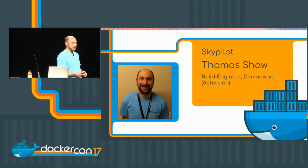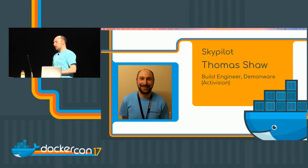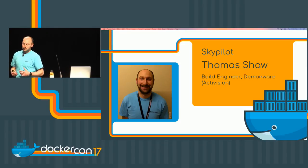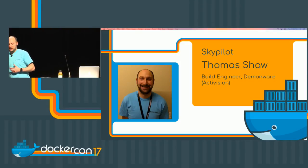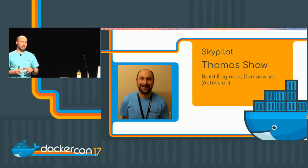My name's Thomas Shaw. I've been a build engineer for five years at Daemonware. Daemonware is a small studio owned by Activision, who bought us in 2007. The plan was that all the network middleware Activision required for studios would go through Daemonware. Whenever a studio would be publishing a game, they would be using our services — like matchmaking, storage, and single identity. Daemonware was one central point for those types of services.